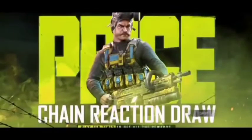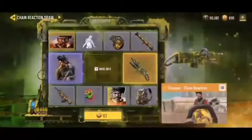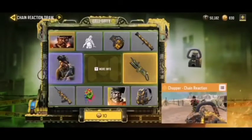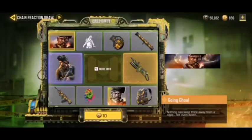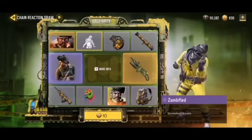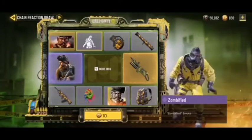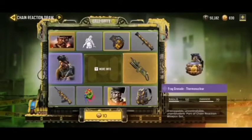The brand new lucky draw is in the game and we are gonna go after it and hopefully get lucky. Today we're doing things a little bit different than usual — if we get a very good item we are gonna stop and that is gonna be it. Hopefully it actually happens and we get something good pretty early on, that'll be absolutely amazing.